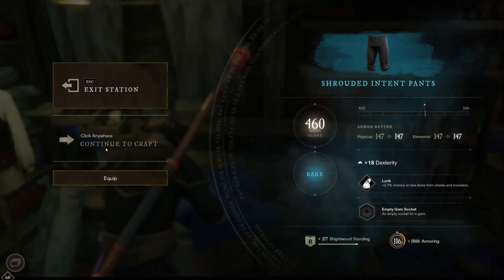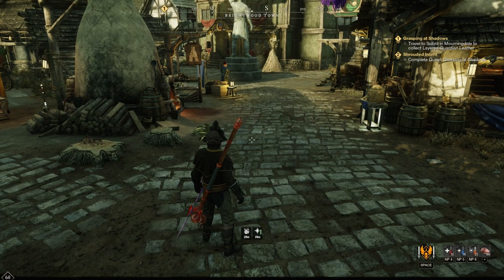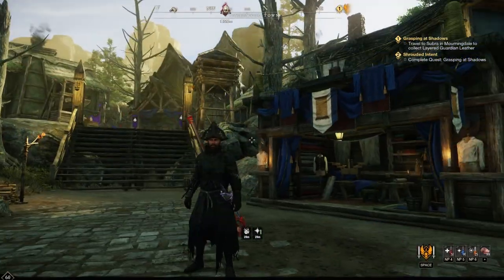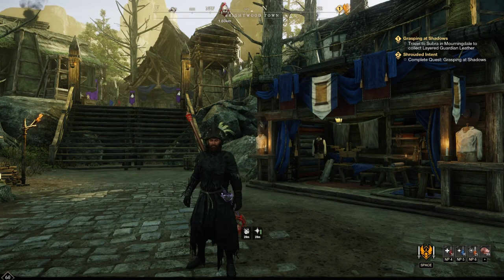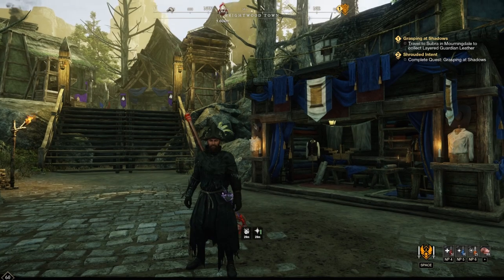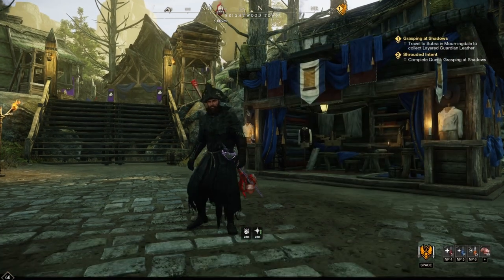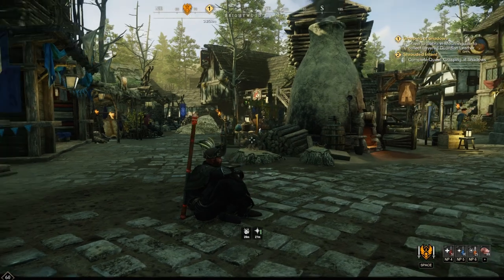And then we get Grasping at Shadows — so that's going to be the hands for the next quest. We're going to go all the way black. We still need to check out the dyeing system in the game as well. I kind of don't want to waste my dyes that I collected so far, but I can always make more — it's probably super easy to make dyes. It might actually be something we check out in one of the next episodes as well. Now cloaked in black — it looks pretty cool.